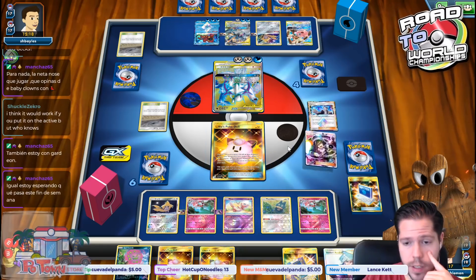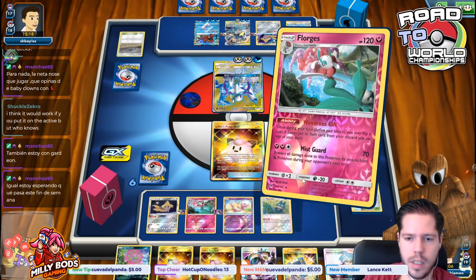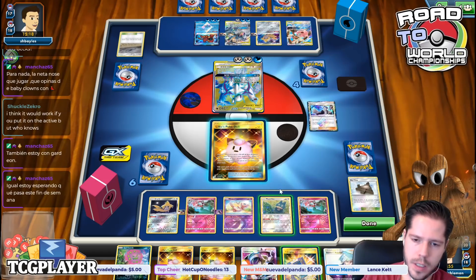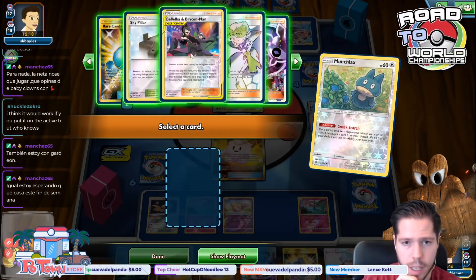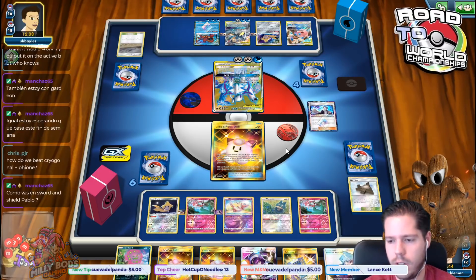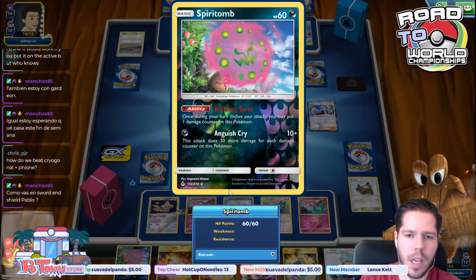We are pretty well protected so far. I'm going to lose Lusamine — trying to establish the loop again. Let's use Wanderous Gift — heads. Then Snack Search — heads. Now let's go Bellelba and Brycen-Man. Regarding Cryogonal plus Fiona: you don't beat that. They GX and go into Cryogonal — you could use Spiritomb to knock it out, but if they have two Cryogonals, you lose.